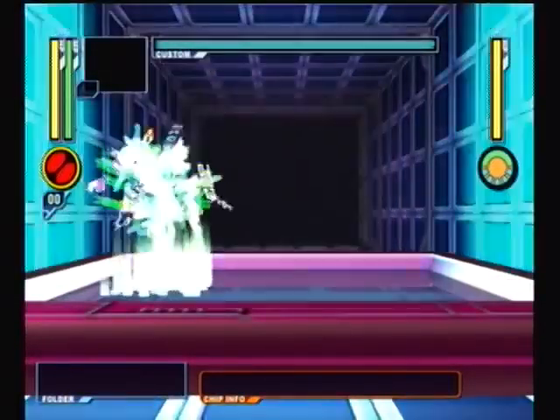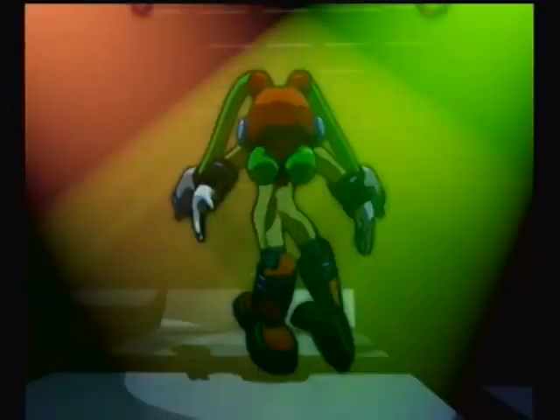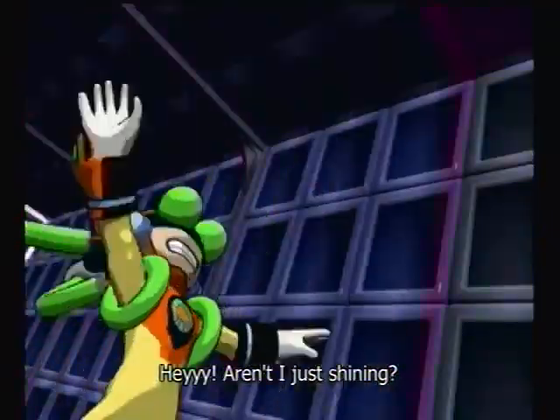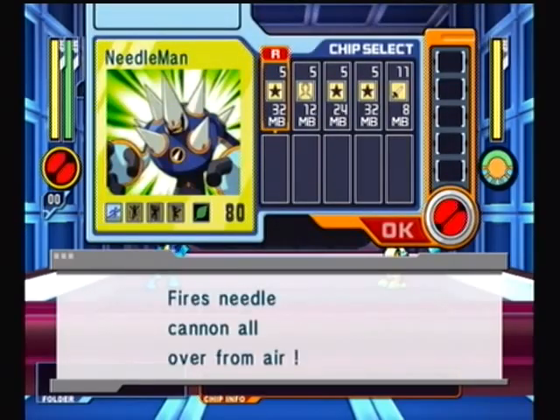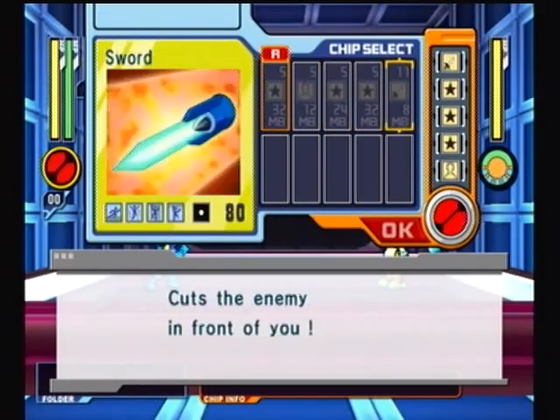As we saw in the Brightman stage video, Brightman is a very annoying boss in spite of his 500 hit points and a weakness to wood element chips. You could in theory go to Nealman stage and stock up on those, but even hitting Brightman is very annoying.